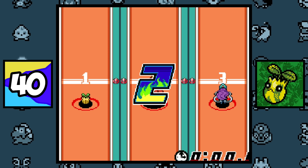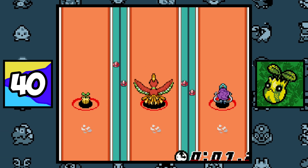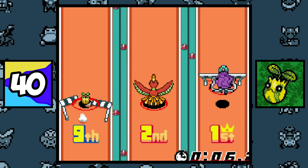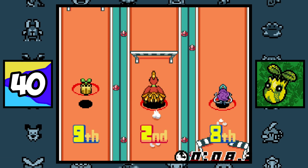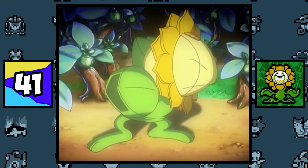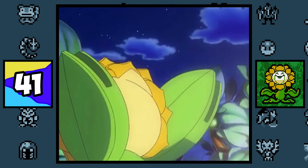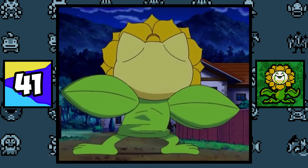Even though Sunkern has the lowest base stat total of all Pokémon, excluding Wishiwashi's solo form, it is one of five Pokémon that can have a maximum stat total in the Pokéathlon, with the others being Ditto, Giratina, Wartortle, and Arceus. Sunflora is Meowth's most frequently used Pokémon disguise in the anime, having been used 7 times so far.